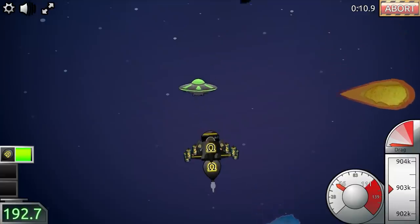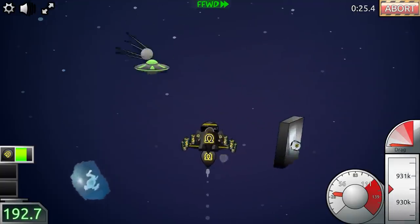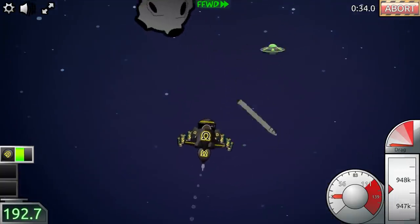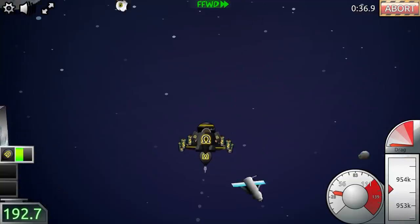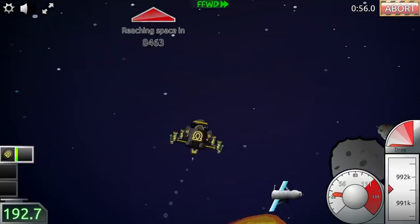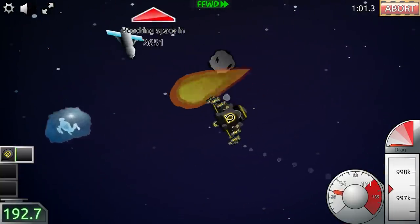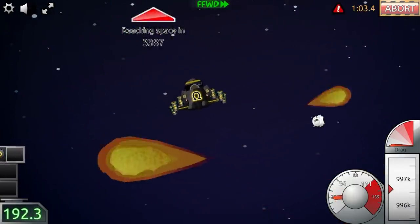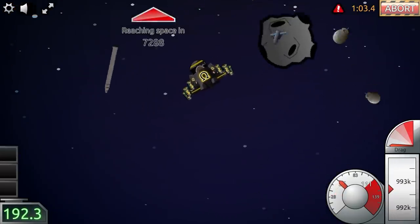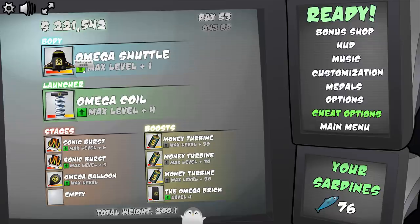Look at how things just hit me and immediately bounce off. What's going to happen first — I run out of balloon or I go 50,000 more meters? 10,000... 8, 7, 6, 5, 4 — no! A giant UFO just hit me right at the end. Are you kidding me? I was 2,000 meters away. We were so close — but I did just get 200 grand.